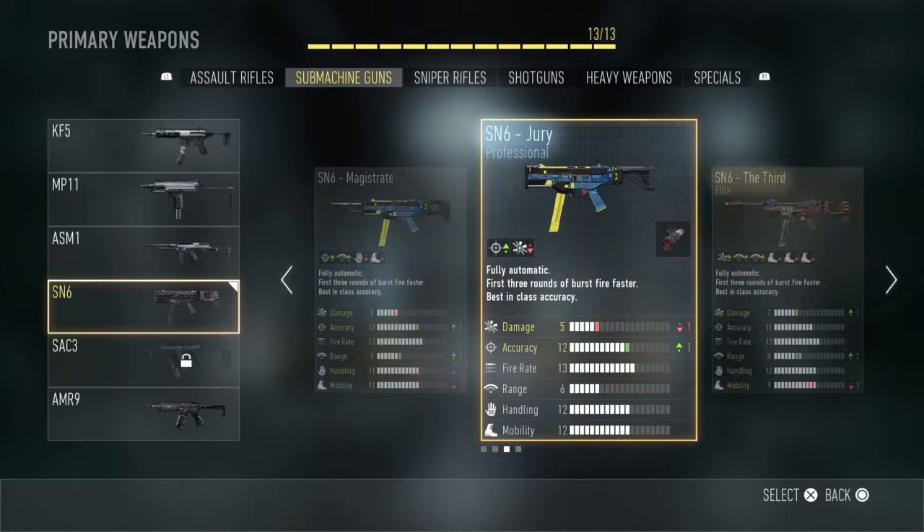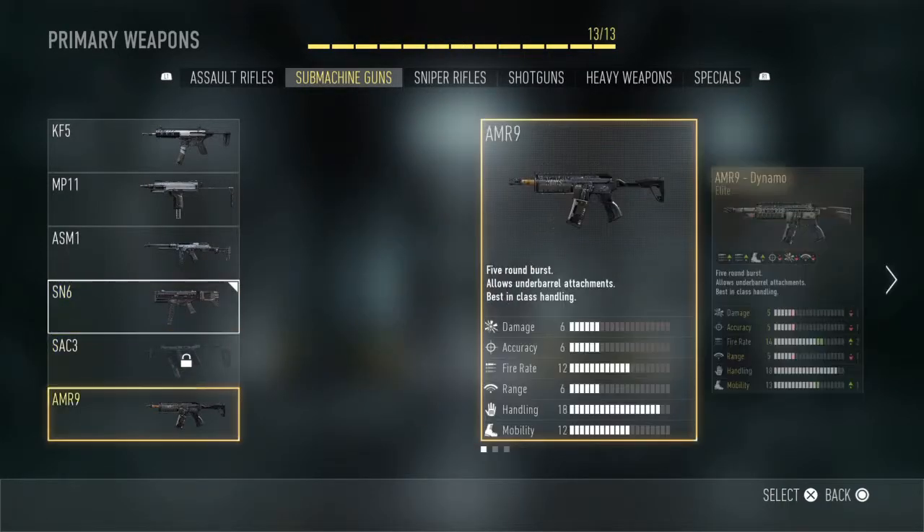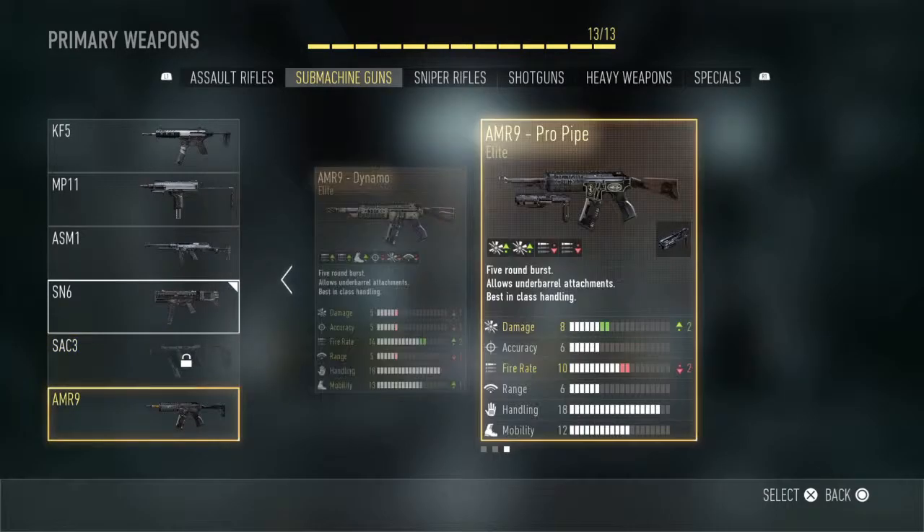So today I don't have much information about it, but there's a new SN6 variant — it's not out yet. It is basically confirming that there are three elites. There's going to be a third elite weapon. I'm not sure if it's coming to every variant.